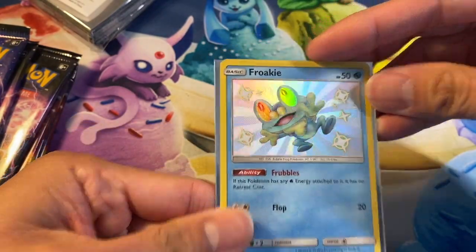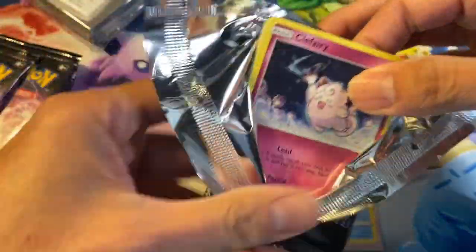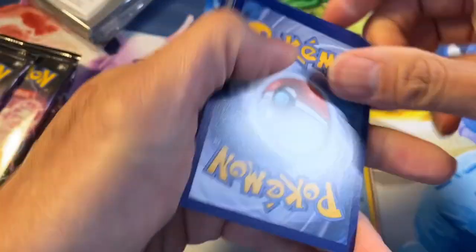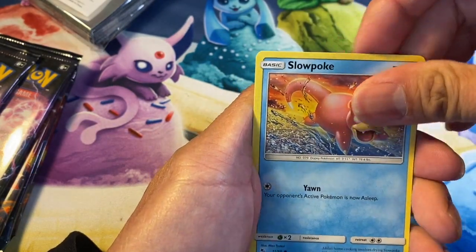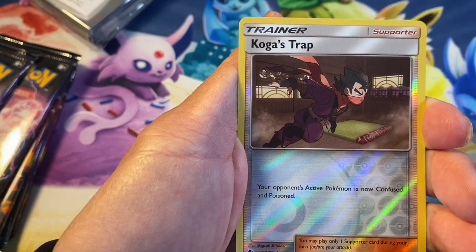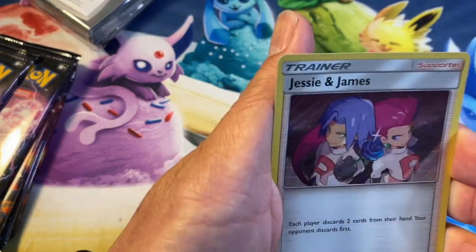There it is, guys — cute looking card! Alright, second pack, let's do it. Rip it down the middle — see how easy that was. Four to the front. Guys, please do hit that subscribe button located down below — help me out, let's reach 400 subscribers! Thank you. Slowpoke, Pikachu, Charmander, Full Art Brock's Grit, reverse holo — and I pulled the full art of this one on my Instagram account, do check it out!